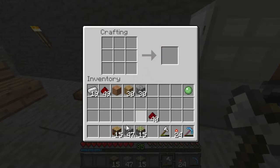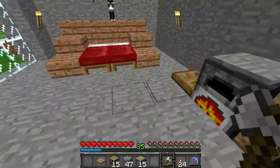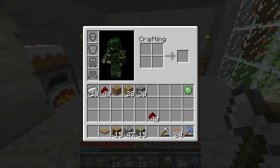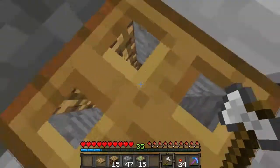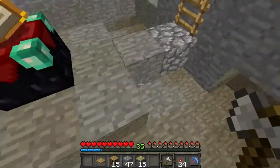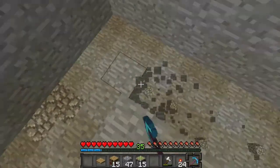We also need a pressure plate. I'll make this out of wood just because it'll blend in easier — two bits of wood next to each other, which can be done in a two-by-two crafting bench or a crafting table. I think we've got everything else we need, so we can start laying some of this stuff. We're going to put pistons all the way around, and we actually need to dig another layer down.